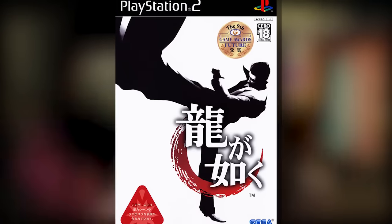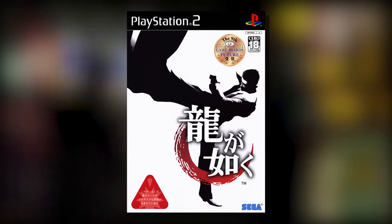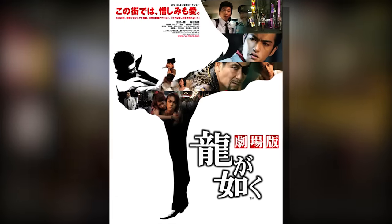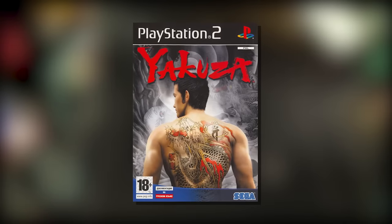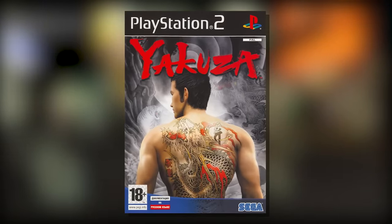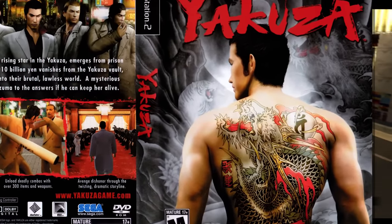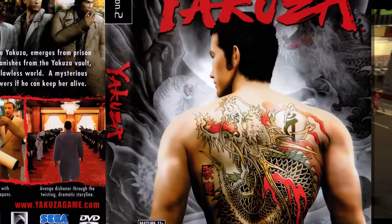It worked so well that when it came time to adapt Yakuza into a Japanese live-action film, they used the silhouette again, but with clips from the movie filling it in. The western cover is fine — it won't age as well because it's using a CGI model — but it's a pretty cool pose, putting the main character's back tattoo into center frame, which to a western audience would definitely scream Japanese crime.